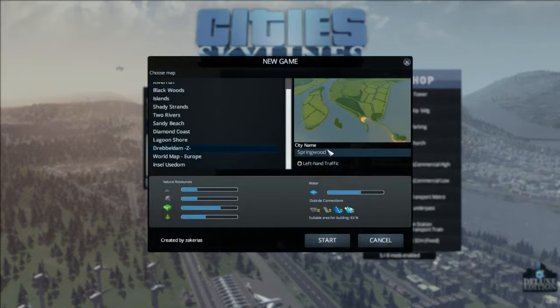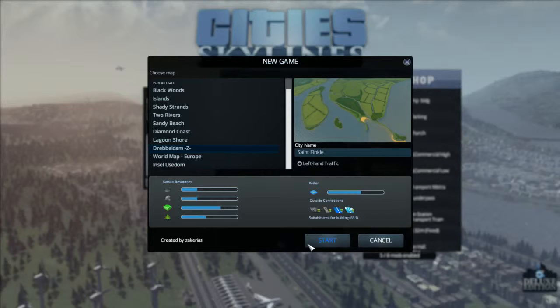I'm going to do this map. This is a modded map, by the way, which is called Drupal Dam Z. It's based off somewhere in the Netherlands, I think — Denmark, maybe. I'm not actually that sure. And this is actually going to be St. Finkel. There we go. And start our game.